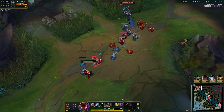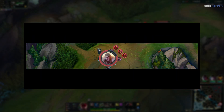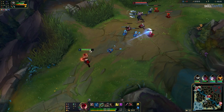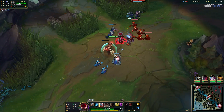Both of these mistakes are important because remember how the lane is supposed to go. I can't pressure him until level 3, but even if I am level 3, if I'm too low, I can't do anything. So this is when he should be trying to get as much health off of me as possible to prevent any all-in threat later. We're going to speed up a bit as he does the exact same thing for about a minute — just not punishing me enough for CS and not harassing.